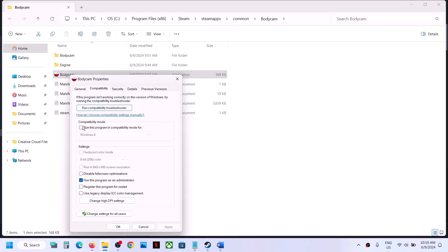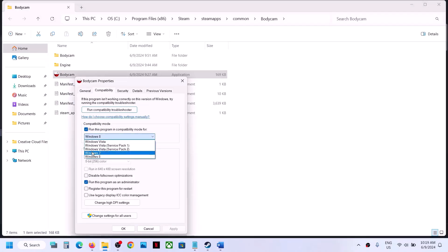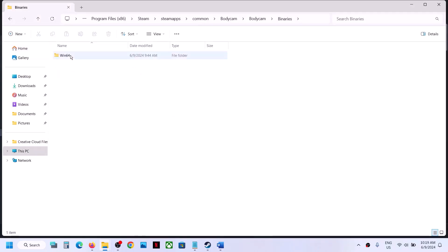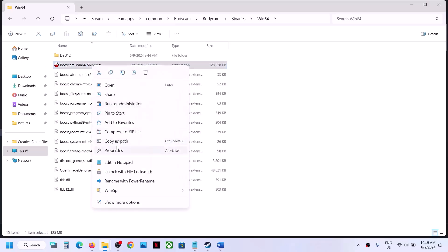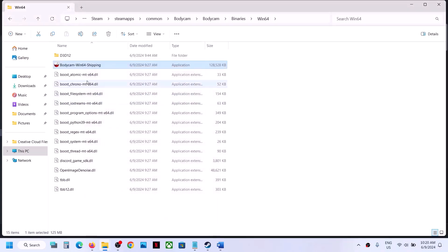If that does not work, go to Properties and put a check on compatibility mode, select Windows 8, hit Apply, click OK, then launch the game. If still not working, go to Properties again, select Windows 7 this time, hit Apply, click OK, and launch the game. If still not working, put a check on Disable full screen optimization, hit Apply, click OK, and launch the game. Also open the Body Cam Binaries Win64 folder, select the second exe file, and repeat the same steps: run as administrator, compatibility Windows 8, Windows 7, and disable full screen optimization as needed.